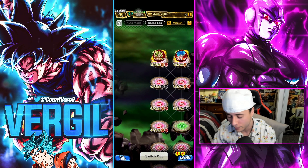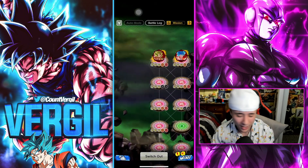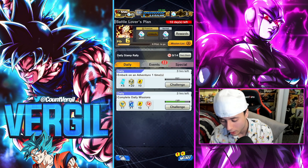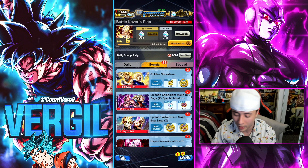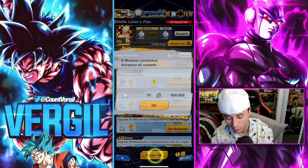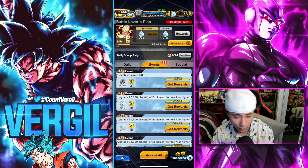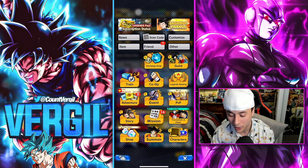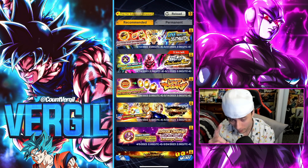It all comes back to missions as well. Whether you're doing story mode or events, for every single thing you do you'll have extra crystals to obtain. That applies to Tournament of Power missions, PVP missions — there are always extra crystals to collect if you check your mission lists.